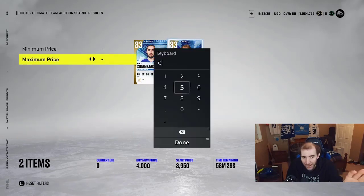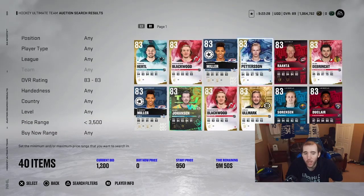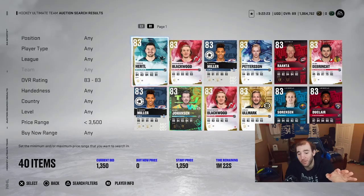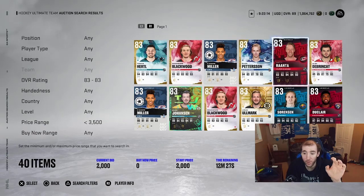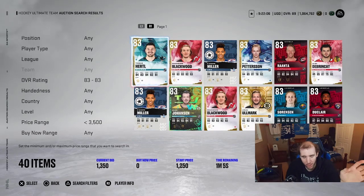You go to the price range filter and set the bar for what you want to bid on. You can see about 40 cards on the market right now, and some people have already taken bids. This is where I make the most coins flipping cards — it's a little secret. You can make massive coins on each range of cards.